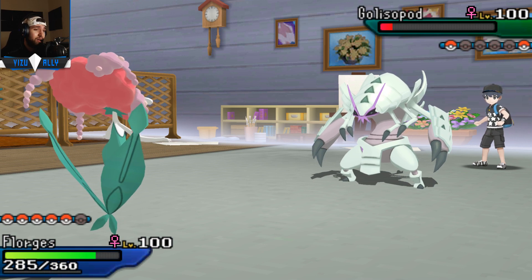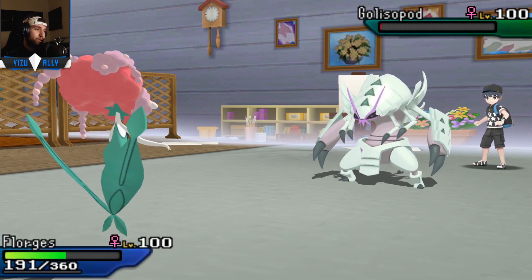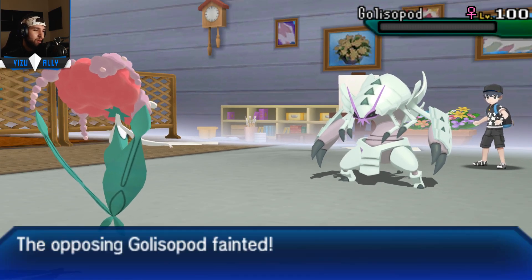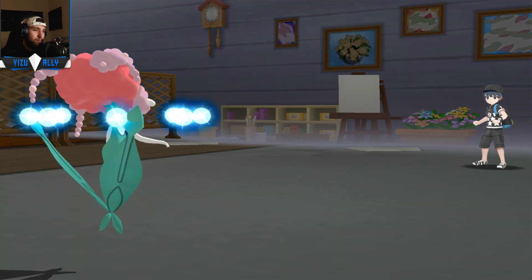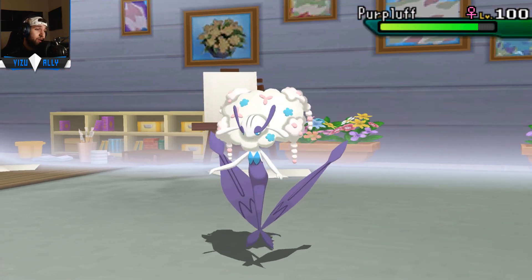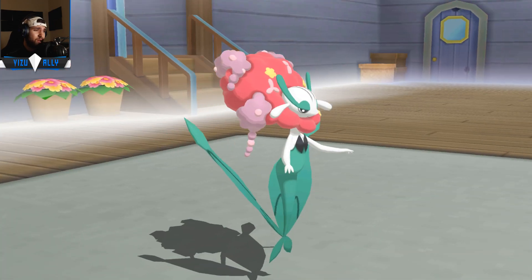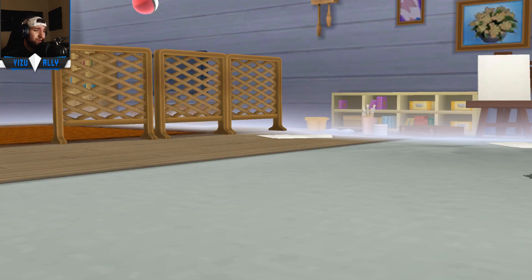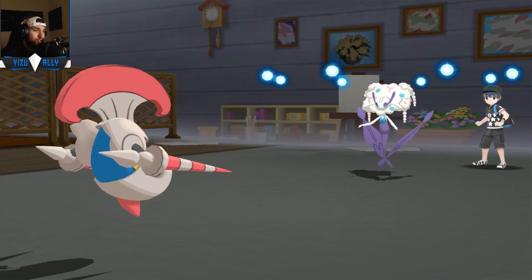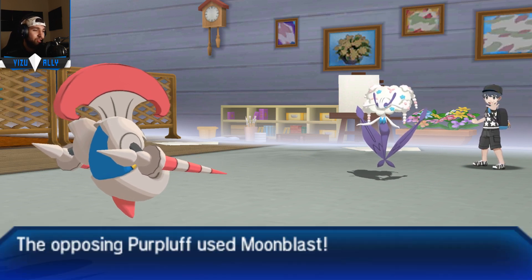Now I can predict him to probably go for a Liquidation, but he actually just throws off the Aqua Jet. I knew I could live one Liquidation so I just wanted to stay in and go for Moonblast - I could have gone for a Wish right there, but I guess I just went for a Moonblast to speed up the process really. The safest play would probably be to go into Milotic even though Milotic does take a chunk from it, but I'm faster than the Golisopod and I can probably just recover unless I get knocked out by Liquidation. Or maybe he might go for Leech Life and predict me to switch out. He brings in Floridus right there - I'm going to go into Escavalier and throw off an Iron Head, Banded Iron Head, and should be able to one-shot the Floridus.